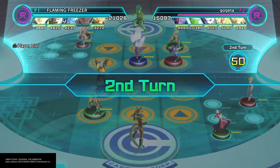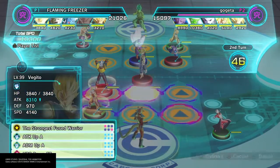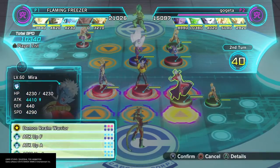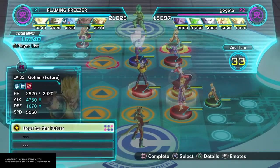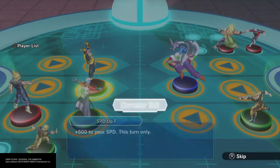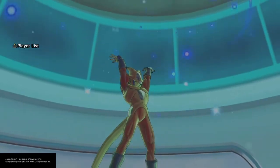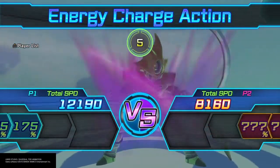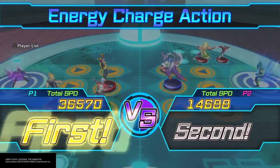Next turn, let's shift Baby to the center and bring in Vegito, then probably Mira. Let's put Vegito at the bottom right. I'm not sure whether Baby will kill Piccolo, but even if he doesn't, he will do sufficient damage. We have Mira and Vegito boosting the output damage by a further 40% for Baby to attack Piccolo.